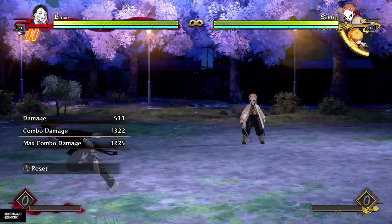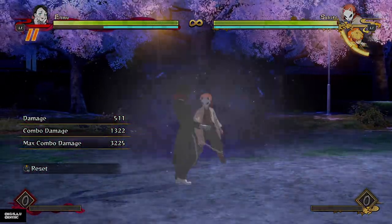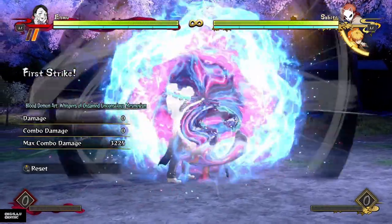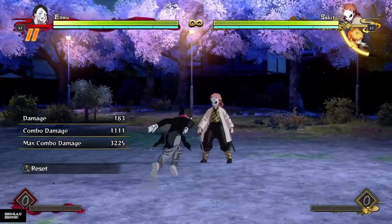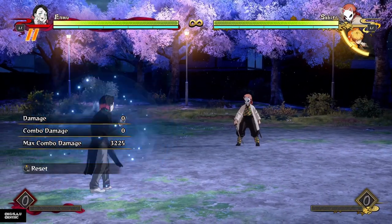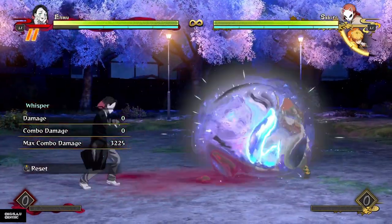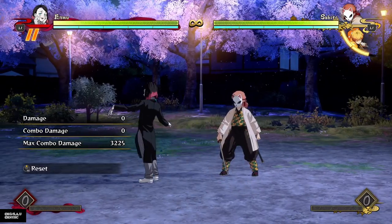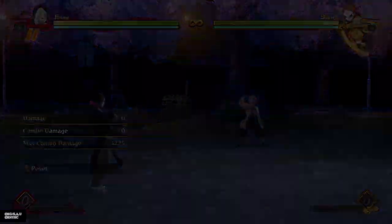It starts a red combo, but it's an unblockable. And if I'm throwing out these projectiles and then run in and do this — that's gonna make his pressure so ridiculous because anytime you're hitting the opponent, they're gonna be wary of the unblockable which is quite fast. So they're just gonna have to sidestep to get out of there. The opponent's gonna be so scared when you're doing offense — this character seems so damn ridiculous. I'm loving it.